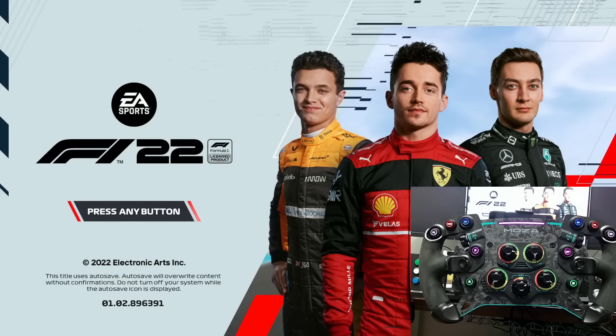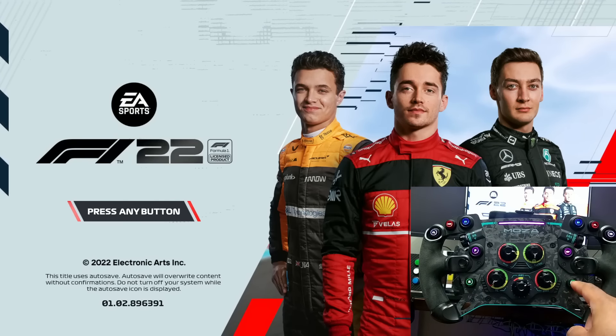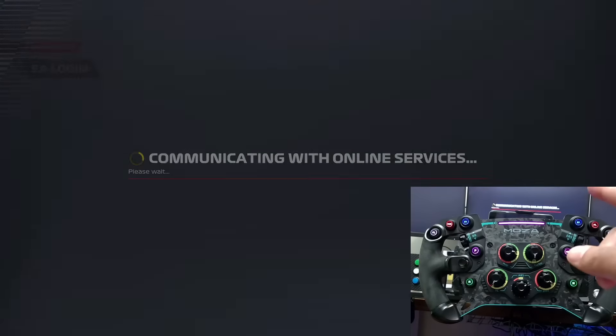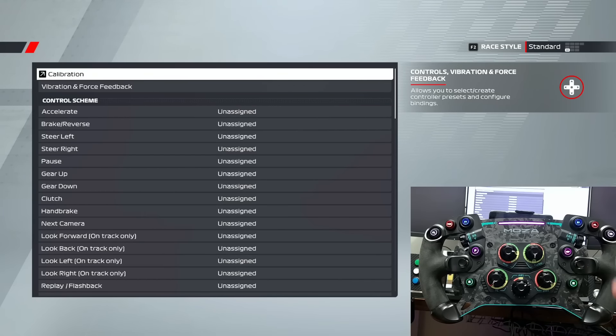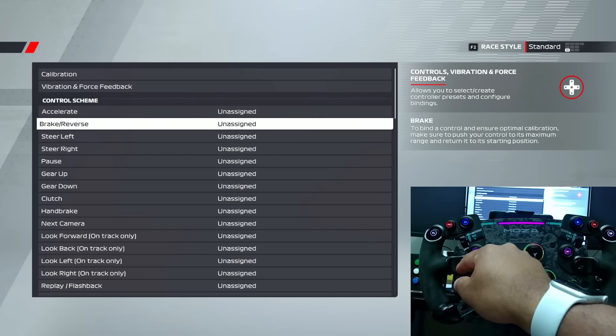When you first load it up it's going to say 'press any button.' I have actually mapped my wheel to this, so this is my OK button. If you're using a keyboard for the first time, you're going to hit Enter. It's going to default and say 'no preset control scheme for devices,' which is Xbox One generic USB or my vJoy. If I hit OK on my wheel, it'll communicate.